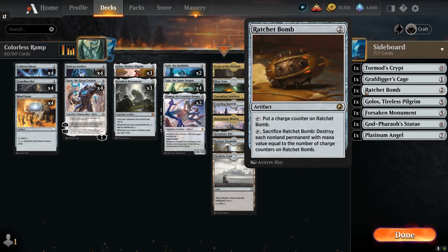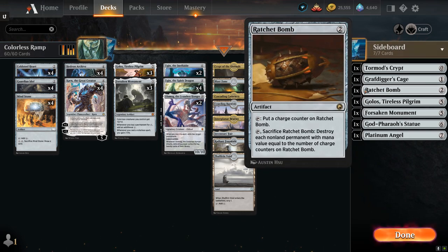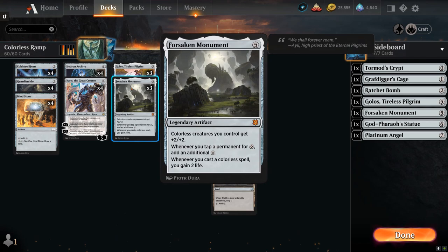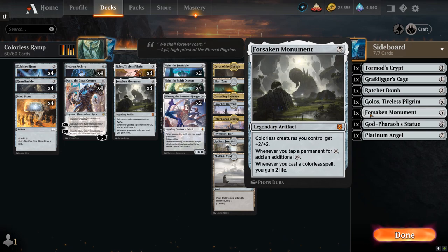We also have a Ratchet Bomb, which is very similar to Blast Zone — we have four copies of Blast Zone in the mana base. The key difference is that Ratchet Bomb can destroy all tokens since it doesn't come into play with any counters, making it a great way to clean up tokens. At five mana in the sideboard we have additional copies of Golos and Forsaken Monument — a fourth copy of each — that Karn can search up and play on the following turn.